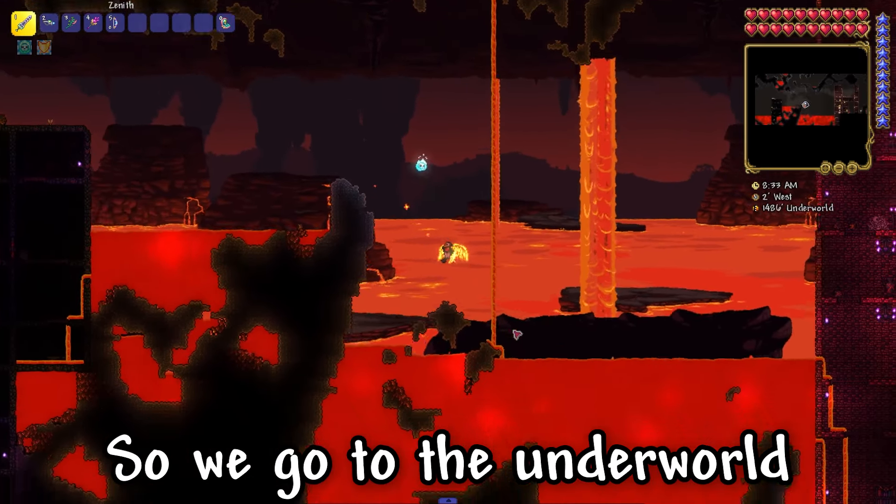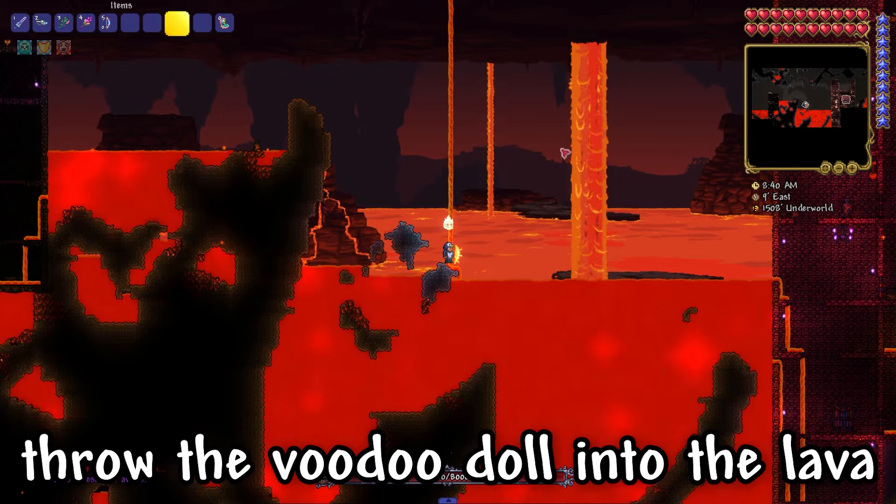First we need to switch to hard mode. We go to the underworld, throw the voodoo doll into the lava, and kill the Wall of Flesh.